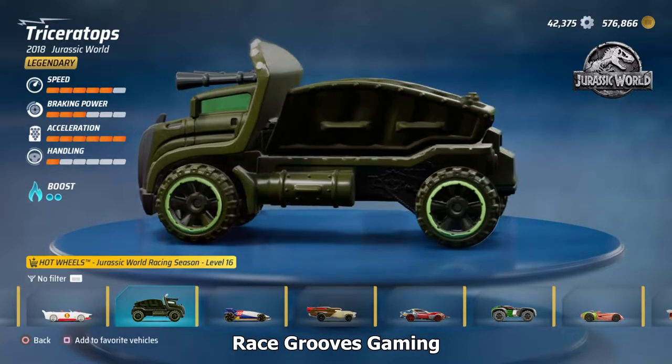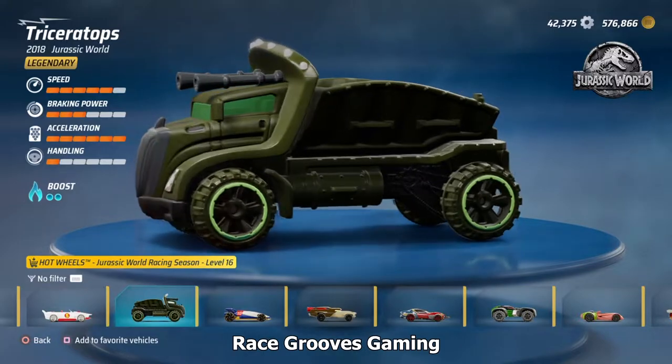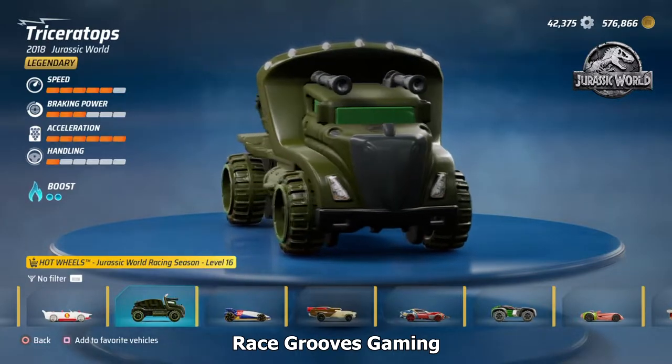No printing on the side. When we get to the front, you'll see headlights, and you might be able to see the Jurassic World logo on the hood. I like how the horn's on top, and then you can see a bump on the snout — Triceratops. You see the three horns.